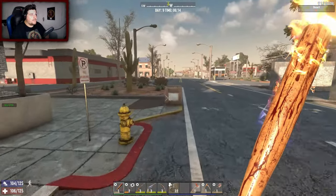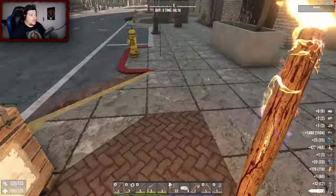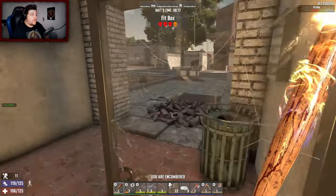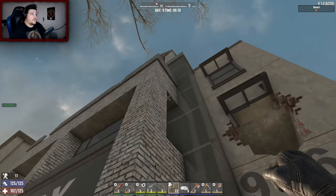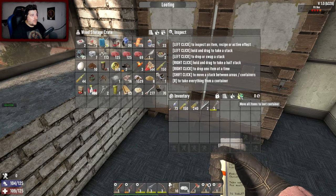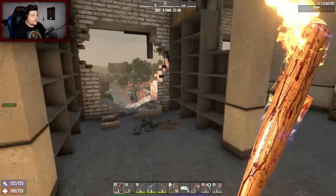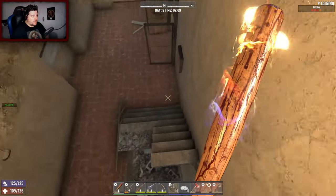Let's get our stuff upstairs. I would like to have a little bit of time to do some looting - obviously loot the building we live in. We need a faster, easier way to get into this base because I can't be bothered to keep going up and down the stairs. I think here should be good - chuck all of that in there. It's a mixture of all sorts but as long as everything's where it needs to be, that's all that matters.